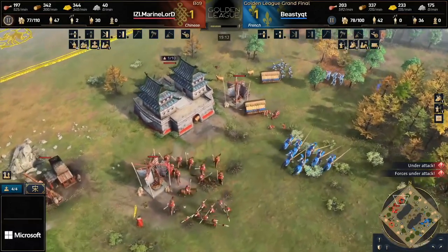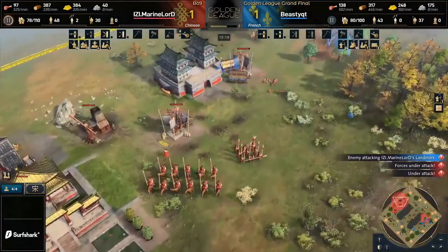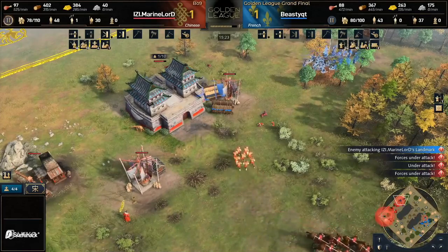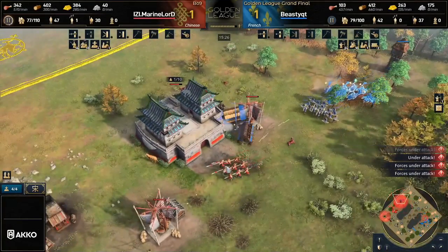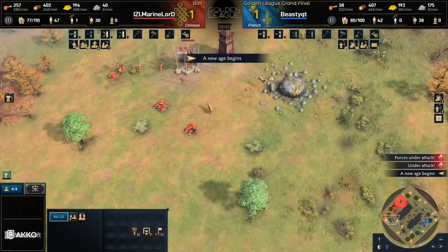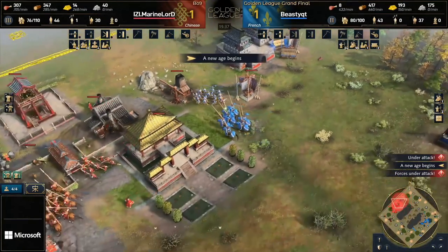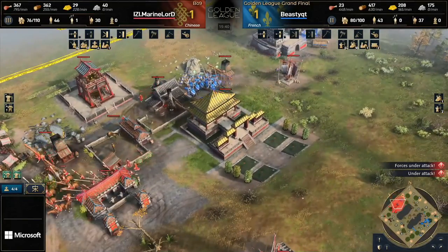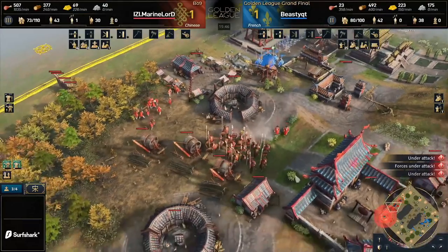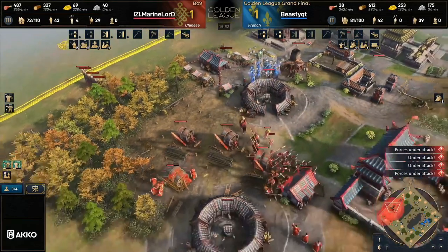Now we've got an age-up coming through as well, but it could be a bit of a dangerous timing as a lot of villagers are going to be going down on the front line. Marine Lord gets completely surrounded — Beastie finds a beautiful little spot, tries to bring that villager count a little bit closer. We've got 47 up against 42 villagers. Marine Lord made a tremendous mistake: he accidentally selected his villagers alongside some spearmen. Half of his spearmen are down to the south killing deer because he sent the villagers together with the spearmen towards those. Those spearmen are much needed on this battlefield. Beastie is pushing straight into the base of Marine Lord as Marine Lord hits Castle Age.